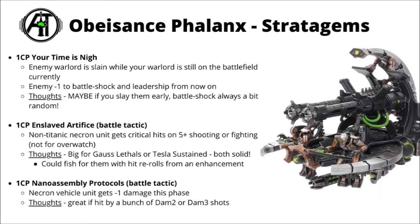For one command point, there's Nano Assembly Protocols — a battle tactic where a Necron vehicle unit gets minus one damage this phase. Kind of feels a little bit out of place affecting a vehicle unit, but I think I'd certainly take it. One CP for minus one damage can be absolutely huge against the right thing — against damage 2 or damage 3, you're going to save a lot of hits. You could even give this to a Titanic unit like a Monolith. Overall, Enslaved Artifice and Nano Assembly Protocols feel like they're usually going to be the most reliable value for the points.